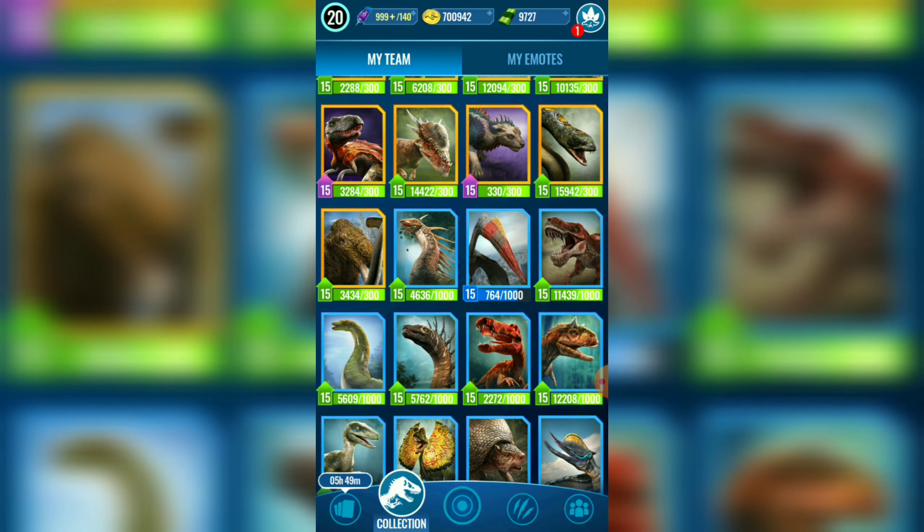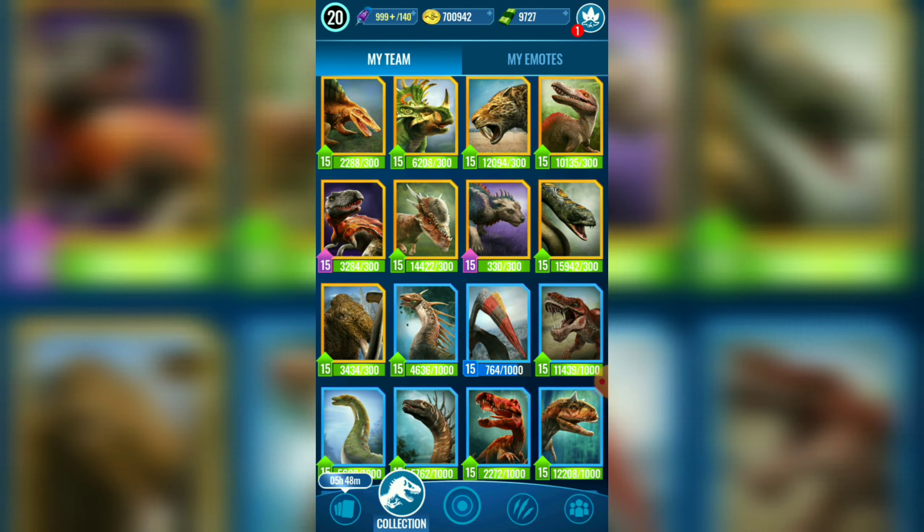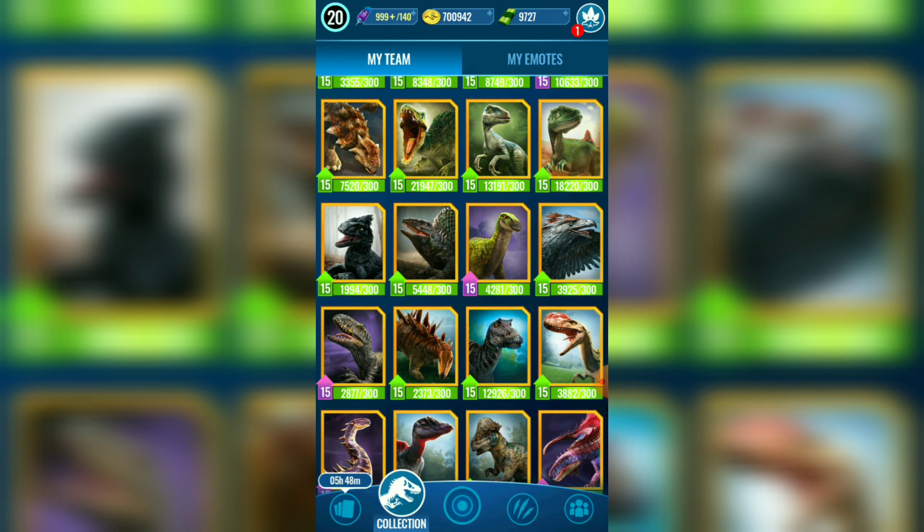We are getting a Dilophosaurus Apex. Are you ready for some new insane low strats? It's gonna be the first Friday raid that's fun — more things to do, always invited to the game.